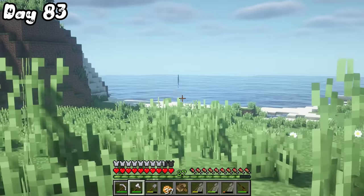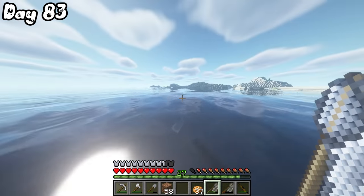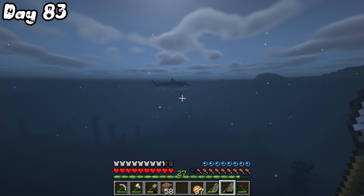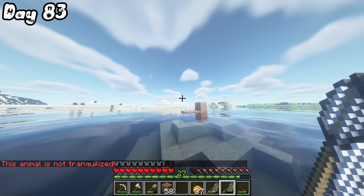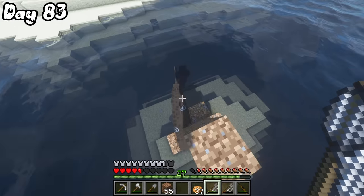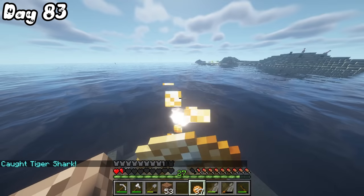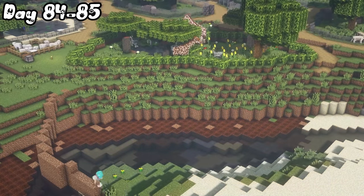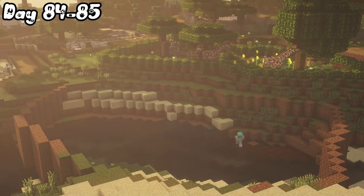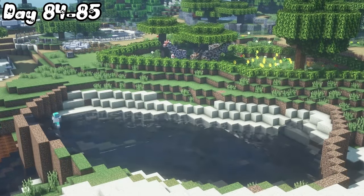On day 83, I was determined to get my first aquatic creatures in the rescue center, and so I started off with this humpback whale that I got immediately — I was surprised. I did the same to that shark, and it was not a good idea — I almost died. And being careless as I am, I actually almost died just by fall damage. Nevertheless, I had caught two different species, so now it was time to make their enclosure, which meant making a huge enclosure and filling it up with water — and trust me, that took quite a bit of time.